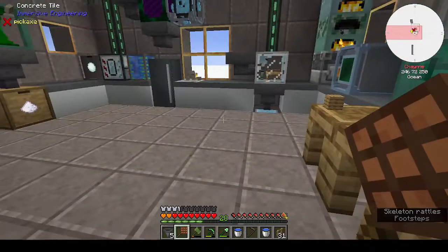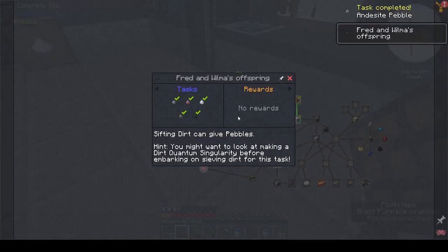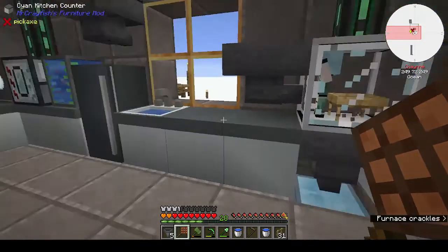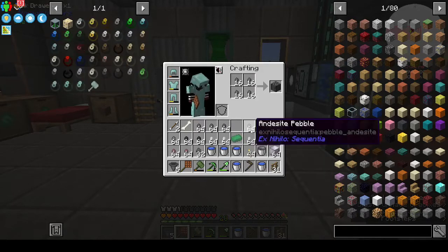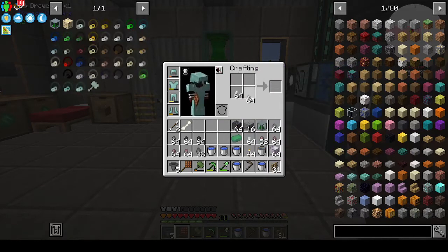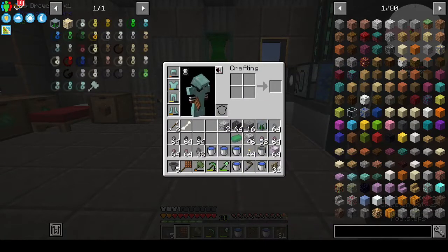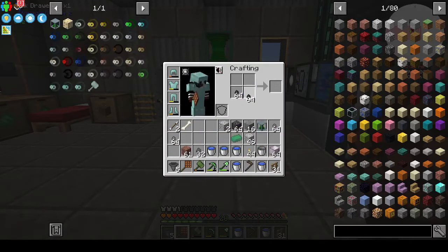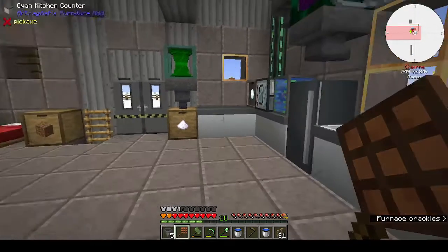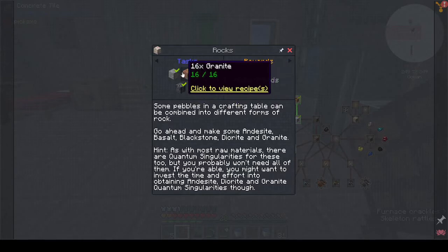We can get the pebbles and stuff now — we have all of them. There's even a quest hint: 'you might want to make a dirt quantum singularity' — figured if we're going to be sieving we might as well. I should have checked if I had enough stacks — looks like I need three stacks of diorite. We've got more blackstone, granite, andesite — stone age quest incoming: 'mine stone with your new pickaxe.'